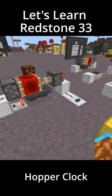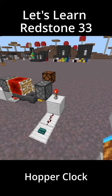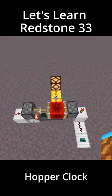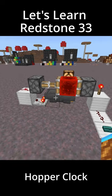Another thing you can do is remove one comparator and switch the dust with a redstone torch to add a button activation to the timer. The timer will then wait to start until you press the button, turning off the torch. Once the torch turns off, the timer will start counting down, taking 50 seconds per stack to reset itself. You also don't have to place full stacks — you can place any number of items into the hoppers, up to 5 stacks.